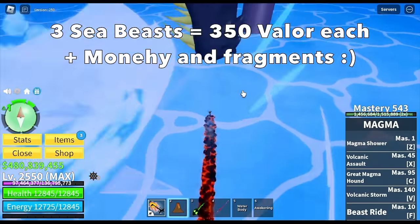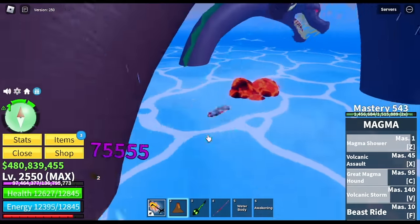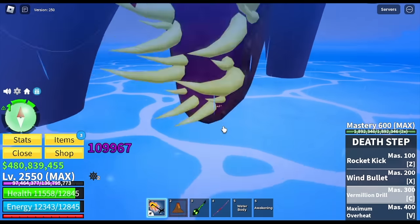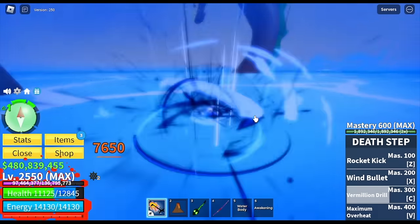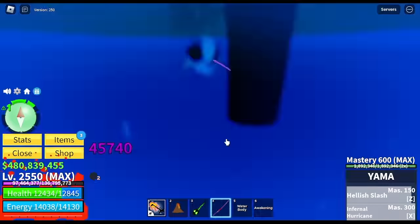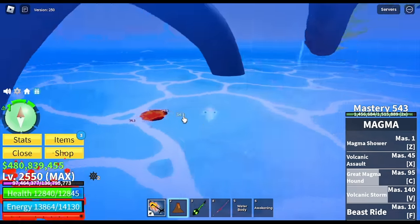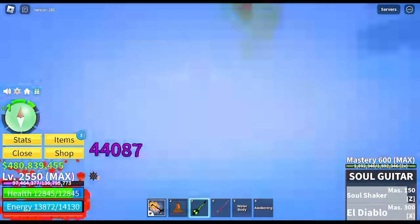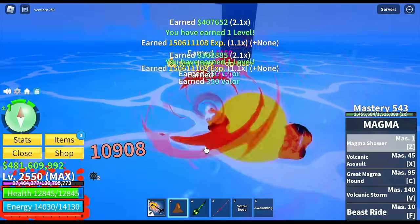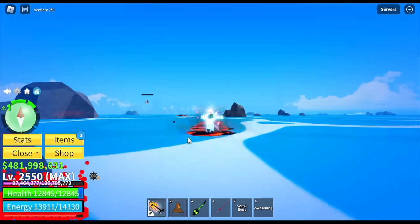The best one is defeating or finishing a rumbling event. That's 3 sea beasts, and they have lower HP compared to the single sea beast event, so you'll defeat them easier — but same fragments, same valor, and same money. You will get almost 1 million here. Valor is around 1,050 — correct me if I'm wrong. Make sure to hit them in the middle of all three sea beasts so all of them will be damaged at the same time. That's 350 valor each, plus 150 fragments — times 3.